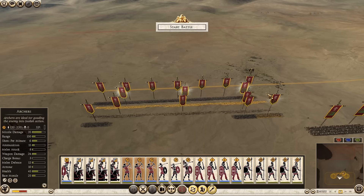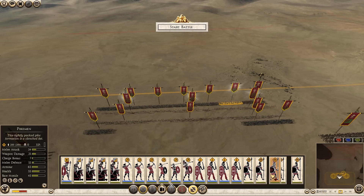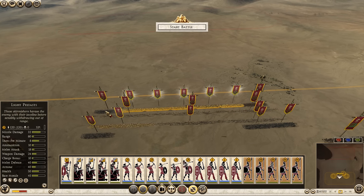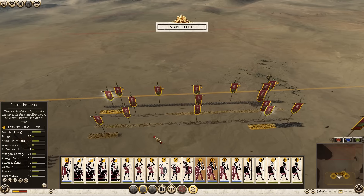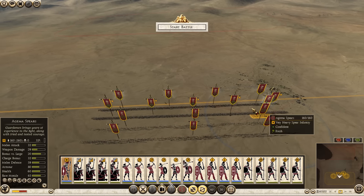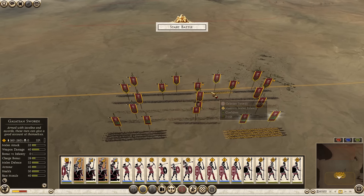Pergamon is by far the worst faction in Total War Rome 2. A huge number of problems that weren't fixed by CA, including the really terrible, really overpriced shock cavalry in the Pergamon Noble Lancers and the Aegema Spears being quite craptastic — those have been fixed in the Blade Balance mod. They only had Galatian Swords which are very good, but they didn't have any mid-tier swords in a meta that was completely about mid-tier swords, which didn't help them at all.